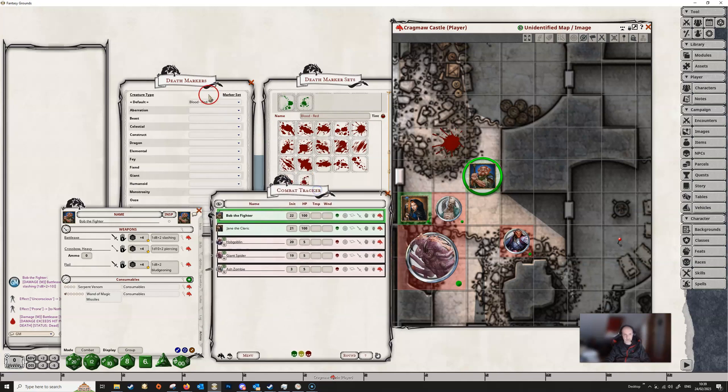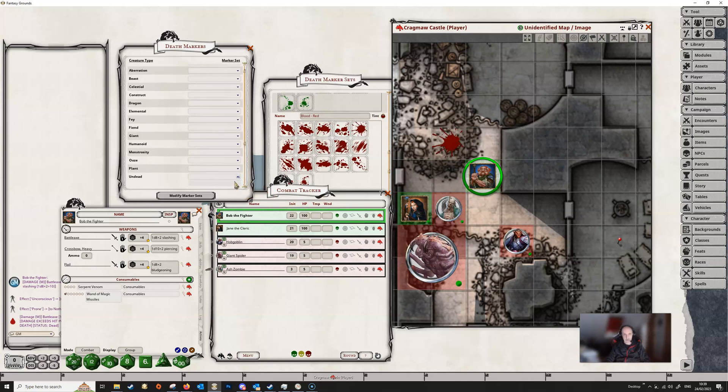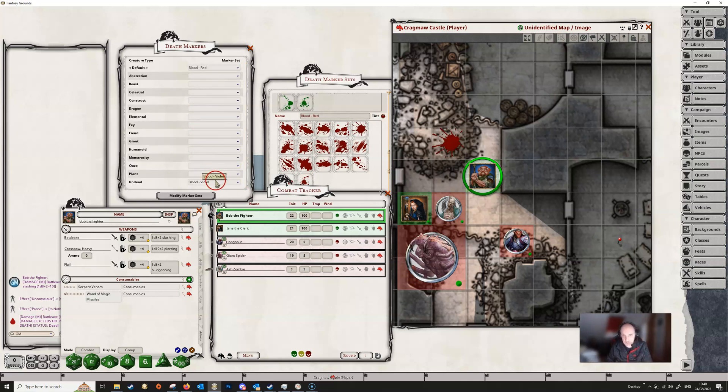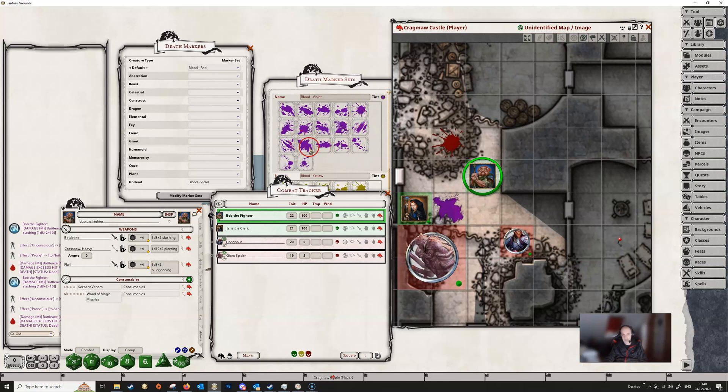Let's change up some of these markers. This ash zombie here is undead, so we can choose from the list and decide what marker we'll use for undead creatures. Let's say we want violet blood for undead. If Bob does some damage to it and kills it, then removes it, we now get violet blood — and you can see it's chosen that specific splatter. These are leaving markers dependent on what you choose.